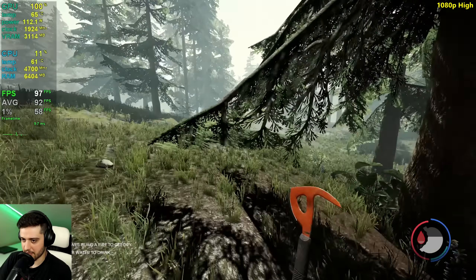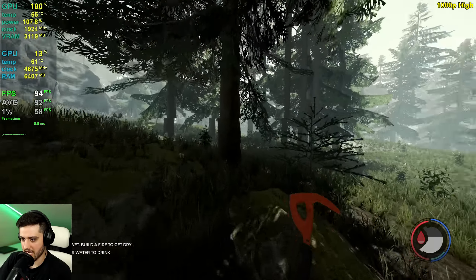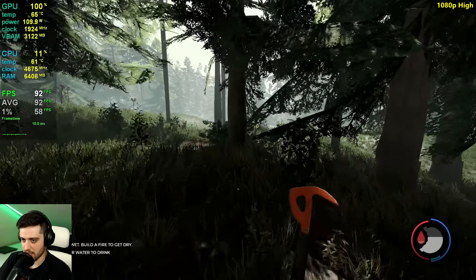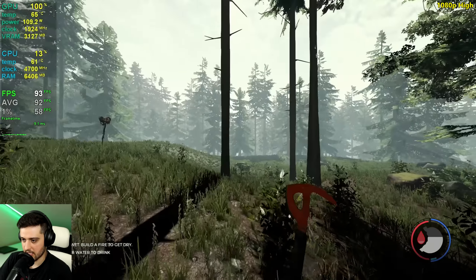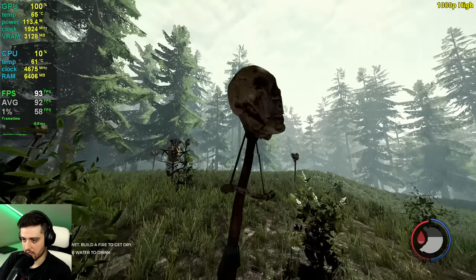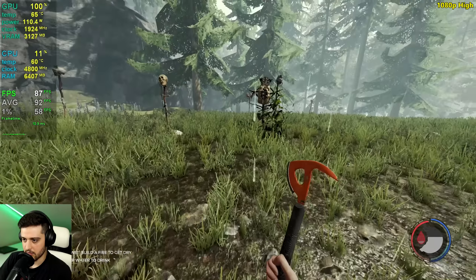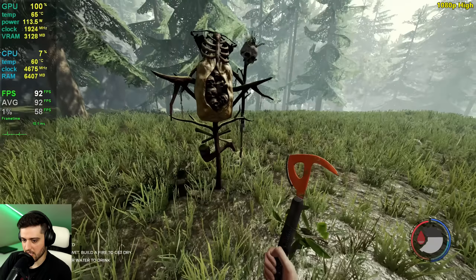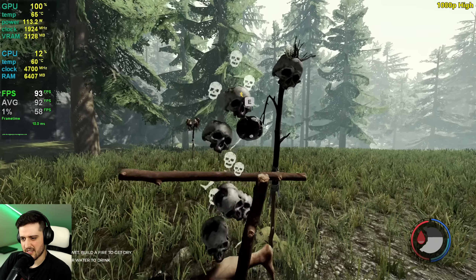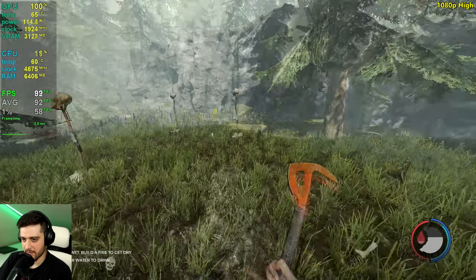I'm trying to find a lake or something because the last time that I played this on the 3080 Ti, we found a lake and it was pretty nice. I could drink there infinitely. What is this? This is weird. I don't want to be here. Actually, let's grab some cloth — it's always handy. This is freaking weird. And there's a lake. Of course, there's a lake. There are legs everywhere.